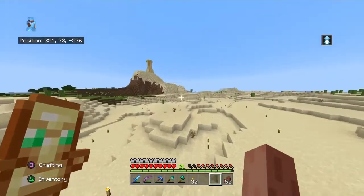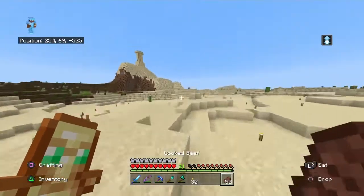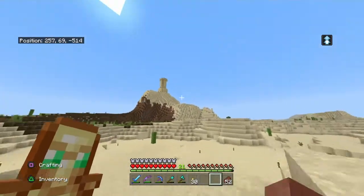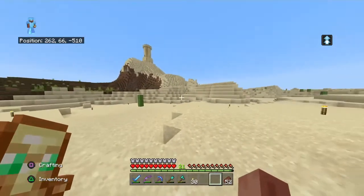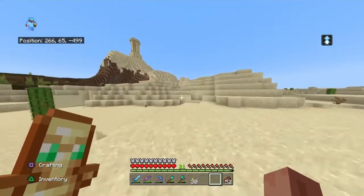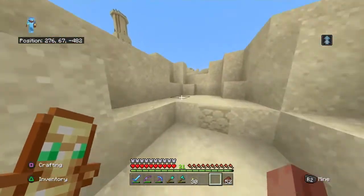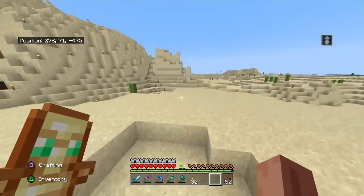So as I said, this is a tower that's just like a watch post to look out over the desert. Because we're gonna make that into a desert as well — yes, we're gonna mine out the dirt and change it into a desert. Because why not?